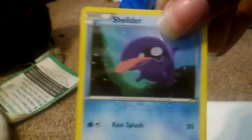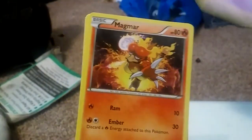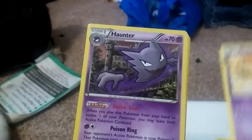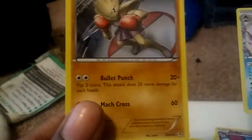Let's see what we get here. We have Shelter, Fairy Energy, Zubat, Magmar, Gulpin, Haunter, Shauna, Golbat Reverse, and Frostlass Holo.